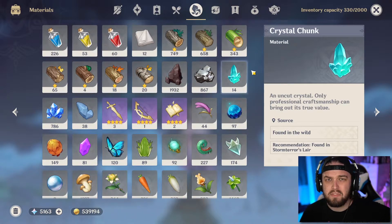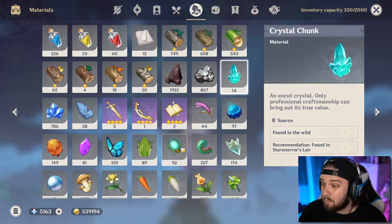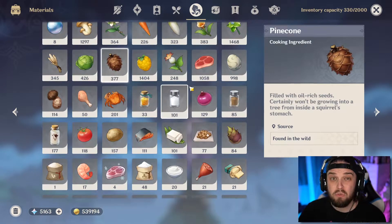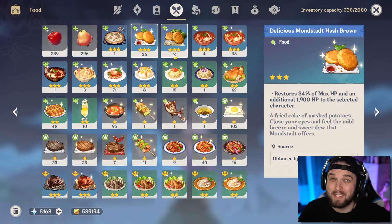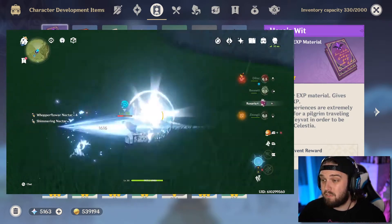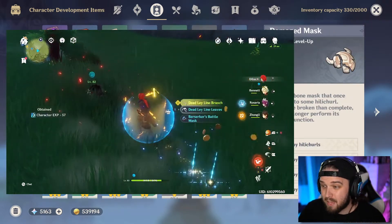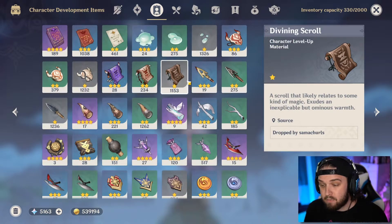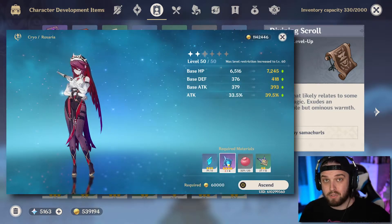Early on in the game: pick up everything. Literally everything has a purpose, I promise you. You think pine cones don't have a purpose? Well then you must hate hash browns — I'm not kidding. Everything has a purpose. Same thing after you finish a fight — you'll see items like slime condensate or a damaged mask laying around. Pick all of them up, because you'll need these items down the road to level up your characters.